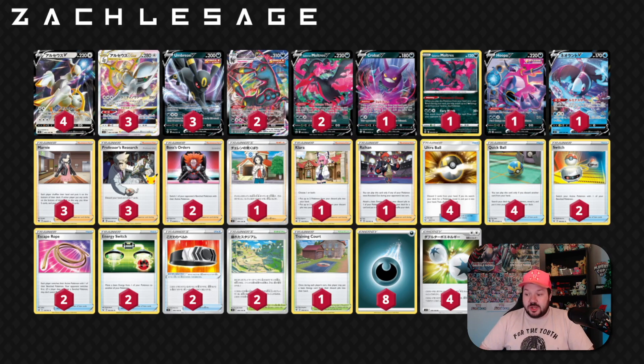Arceus V-Star is one of the only few English-revealed V-Stars that we've seen, so we know for sure this card is directly translated in English and it's definitely in Brilliant Stars. For three colorless energies it does 200 damage, and you search your deck for up to three basic energy cards and attach them to your Pokemon V — basically the same thing as Trinity Charge from Arceus V, but doing 200 damage, with 20 less damage from the Double Turbo Energy.